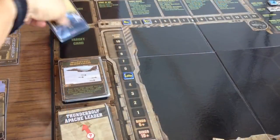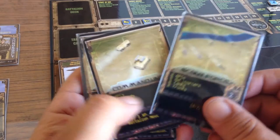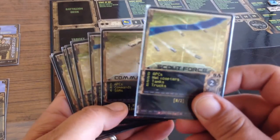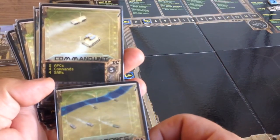The next thing we want to do is grab our battalion cards and decide who our targets for this combat day are going to be. I think we'll go ahead and fly two missions. Our first target of the day will be the scout force, followed by this command unit.